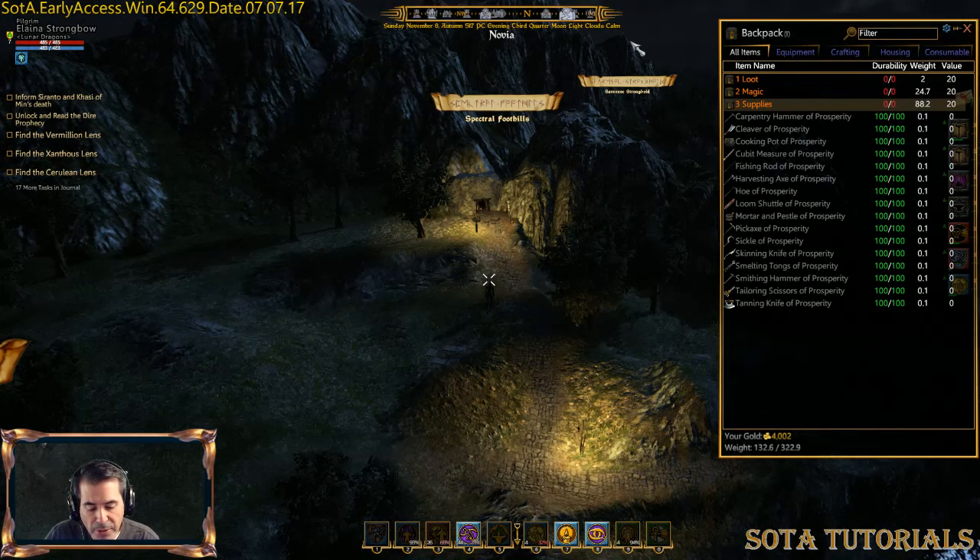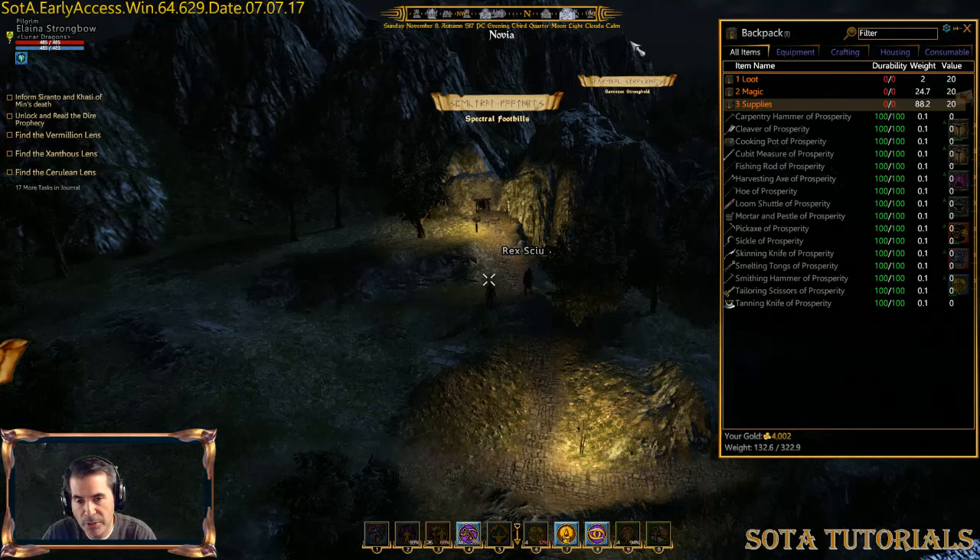When you think about mining there are four different ores you can go after: iron, copper, gold, and silver — and it's in that order of value. Iron and copper are pretty close, gold is worth more, and silver is worth the most.